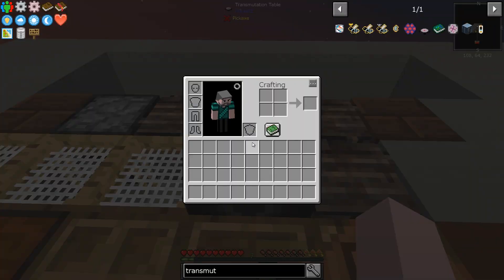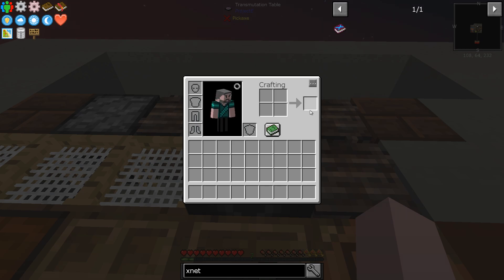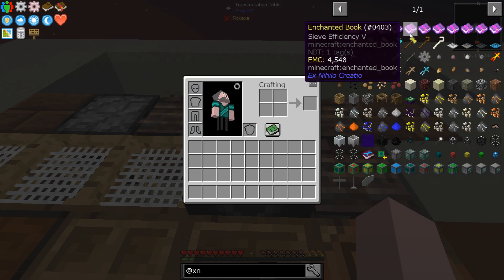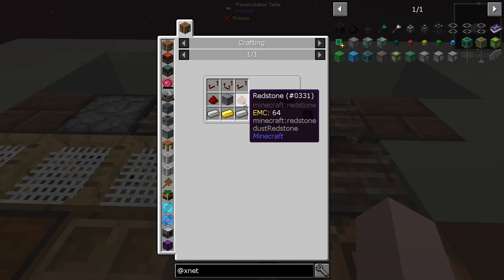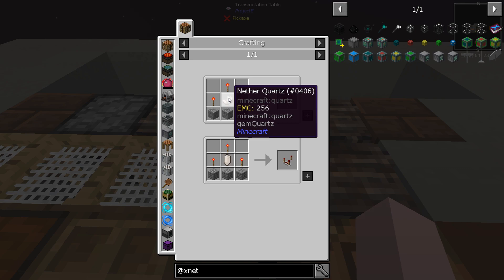Now we want to generate a whole lot more EMC, and part of what we're going to use is XNet to do that. So let's get our XNet together. For a controller, we're going to need redstone, which we don't have yet, and we're going to need nether quartz, which we don't have yet. So let's get working on that first.